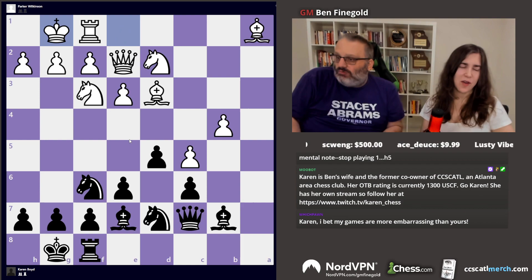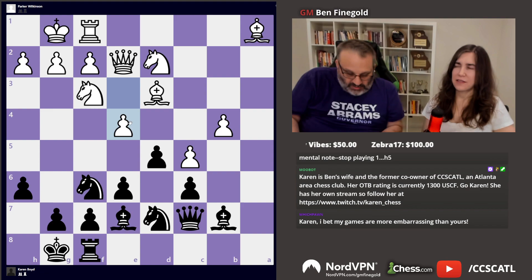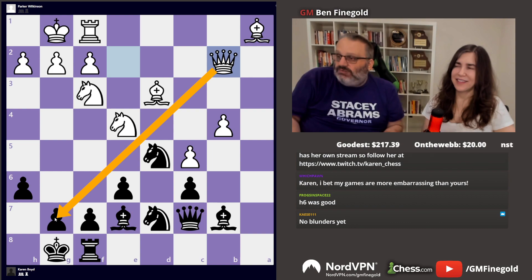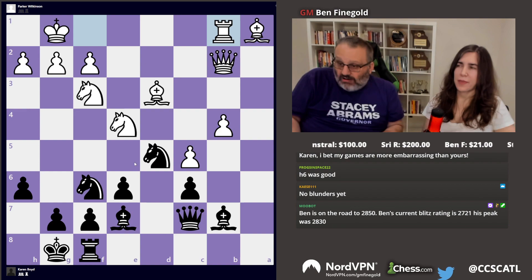No, this game was fine so far. I was just stressed out the whole game. You played h6, he played e4, then you took — that's correct. Then you played knight d5 — that's fine. Queen b2: he defended his pawn. It's a joke because he's threatening mate. And then you stopped mate. Good. Rook b1. So far you're playing great.